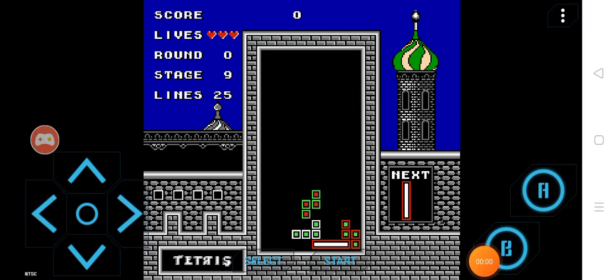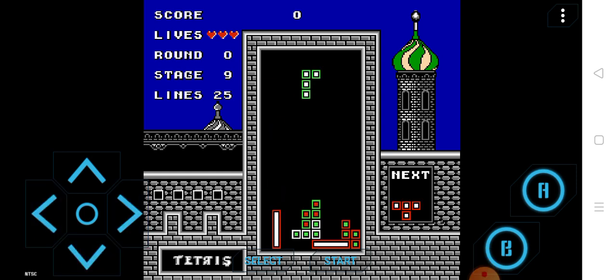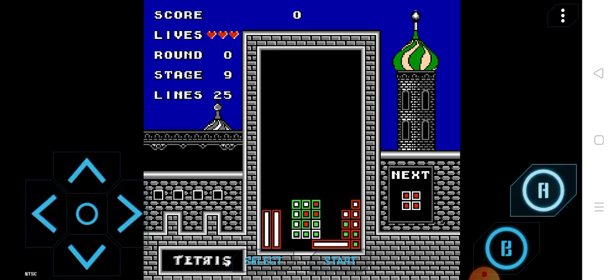This is how you play Tetris. Basically, you need to stack all these pieces to the correct position — like this one. And if you stack a line, you'll get a point.